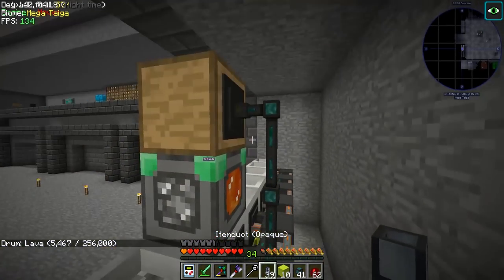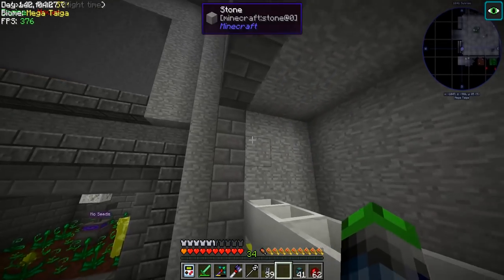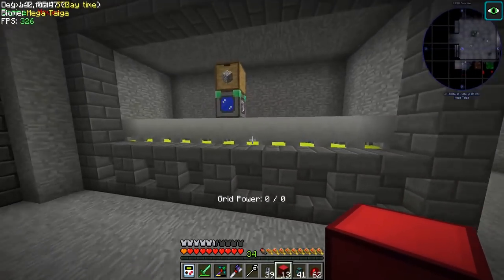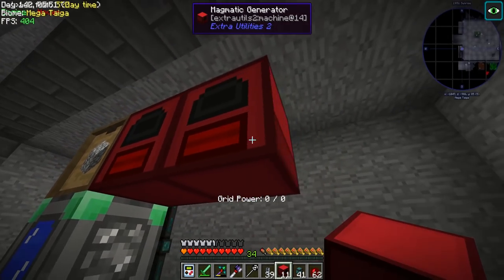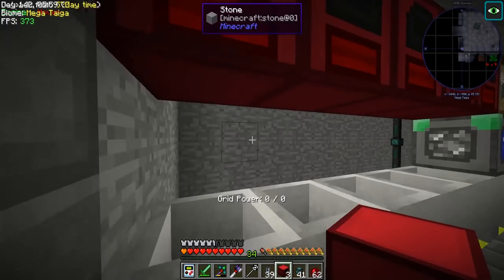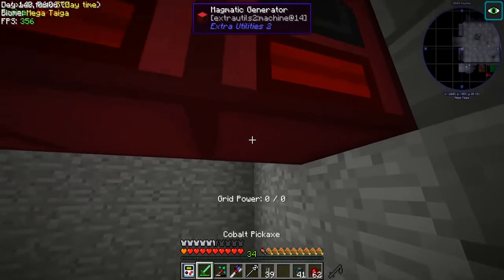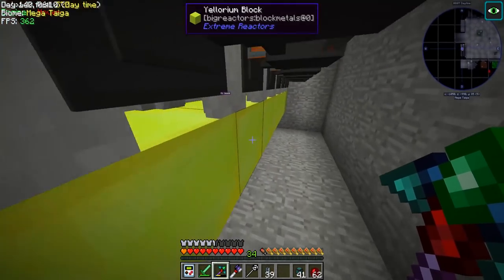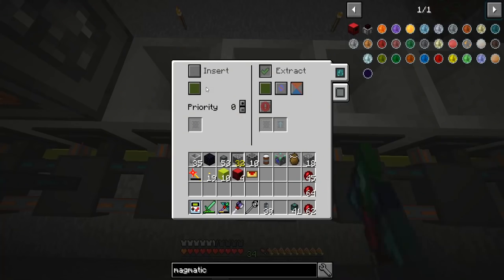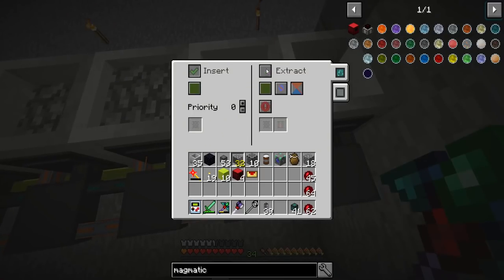We're going to set up magmatic generators all along here going beside here. I want to still be able to see the tank because I want to see the status of it. I've got the generators here and I'd like to throw them all in this line. I could go one block lower but I'd never see the inside of that, which I really don't want. I also just realized I never switched over all of these on this side to insert — if we switch these over we should see cobblestone start to pour in. Yep, there they are, perfect. We're getting a little bit of lag here which is unfortunate but we'll be okay.